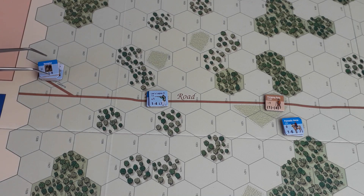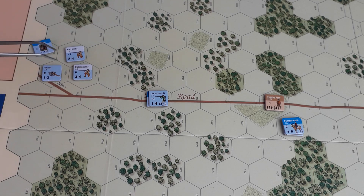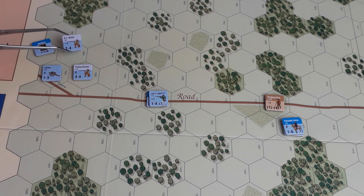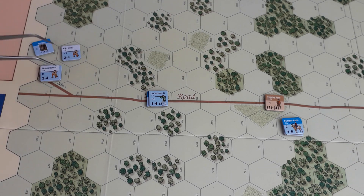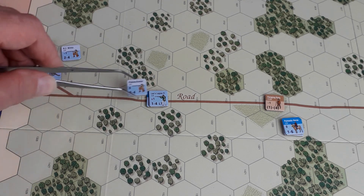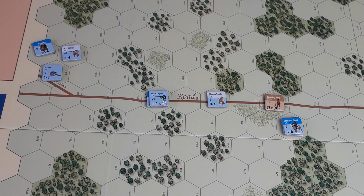Then we'll move up the militia. I'll have the North Carolina militia babysit the artillery. We'll move this up — one, two, three. Can't move any more because I would end up next to the enemy unit using strategic movement.